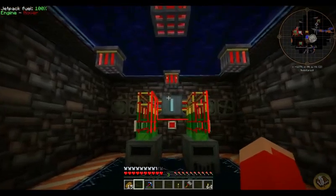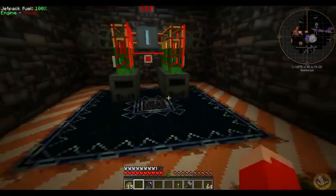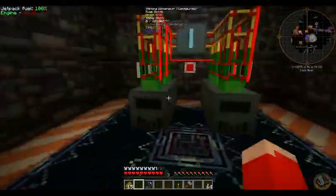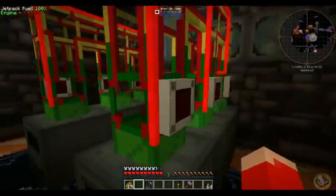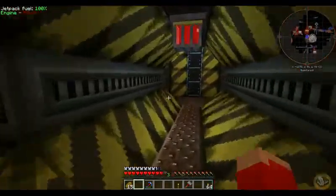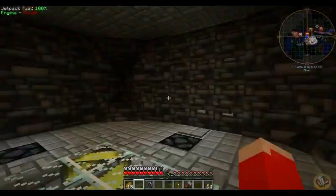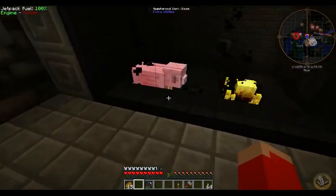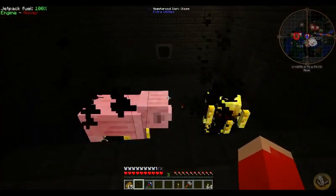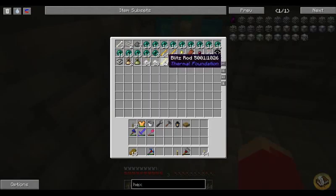So I put some Sterling Engines down here — six of them — and then I put gates to automatically turn them on when they need to run, so my engine room has been upgraded. I've got my auto killer over here but it looks like these mobs aren't getting close enough to die. That's all right, I got plenty of stuff going on, including some of these Blitz Rods which I'm still not sure what to do with.